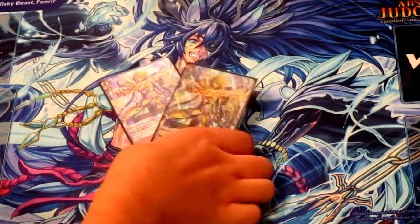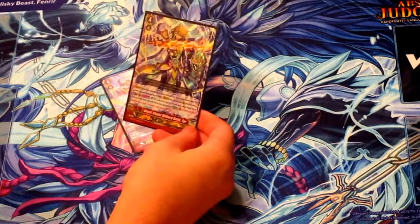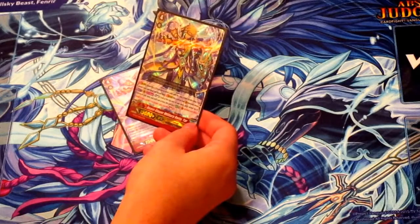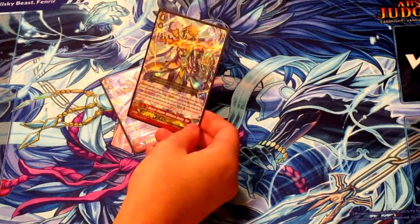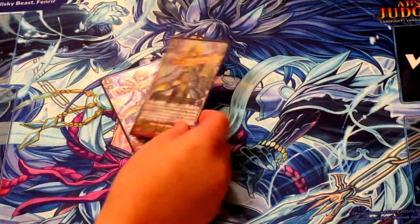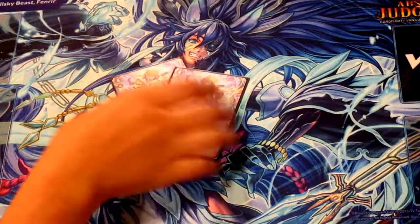There's also the new unit from Fighter's Collection — Tyr or something like that. He's once per turn, soul-blast 3. You can look at the top card of your deck and put it on top or to the bottom. If your drive check reveals a grade 1 or greater, you can soul charge 3. He's not bad, to be honest — I hardly ever use him, but he's a good backup especially if you haven't gotten enough soul to get to Vanagrand. He's a good way to beef up your soul, and lets you check the top card, which is never a bad thing. I run 2 of him.